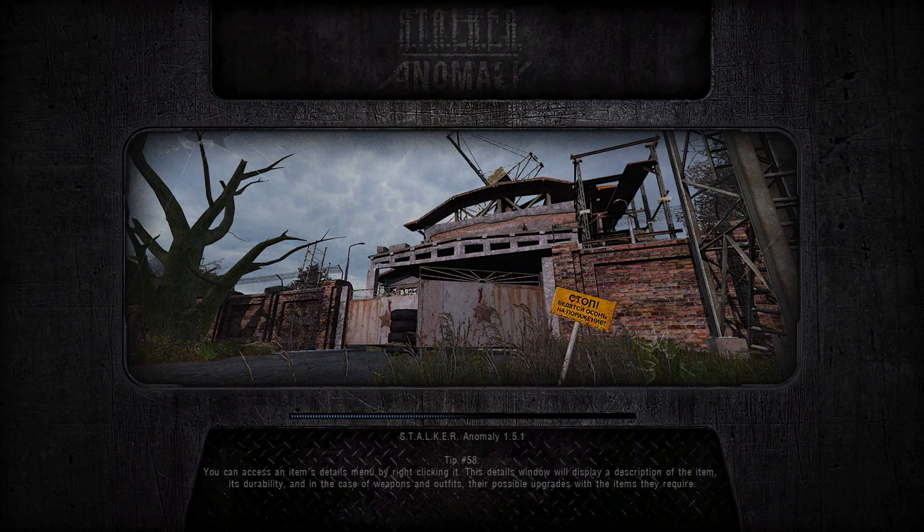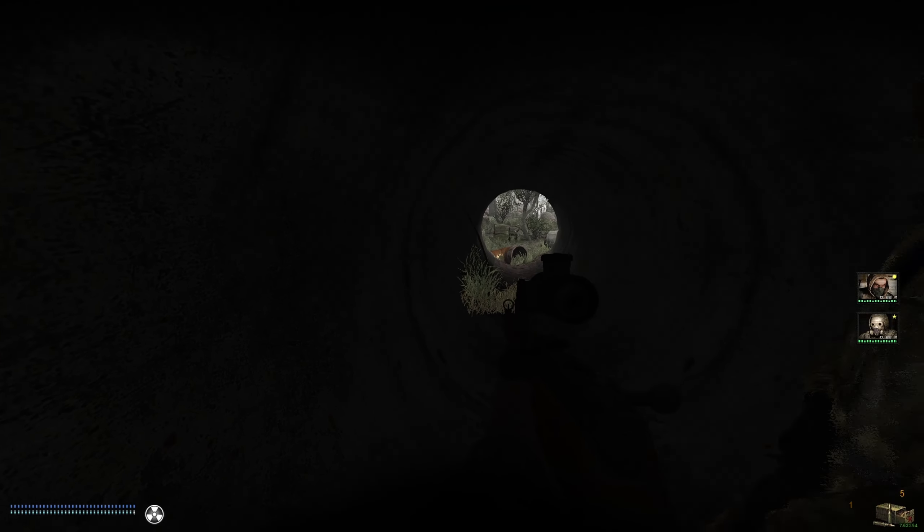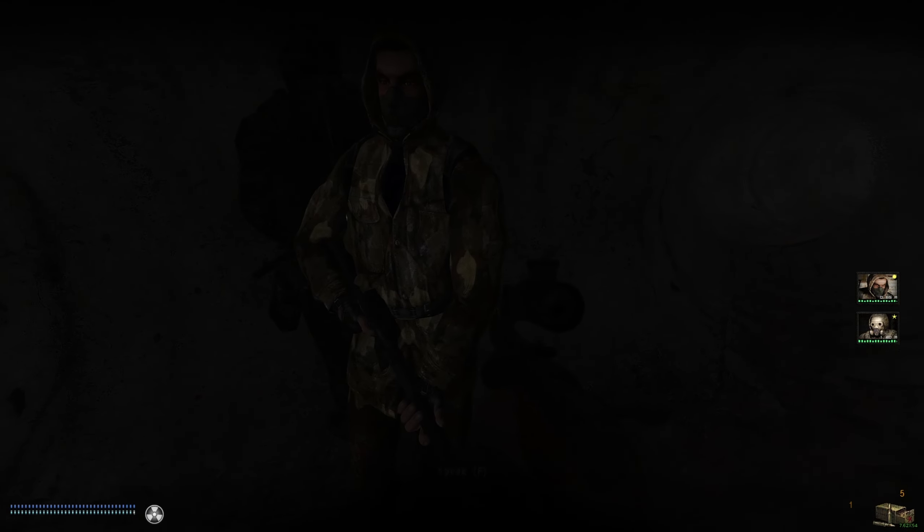Our first stop is going to be Butcher to sell off our goods, and then we're going to go and track down this bounty. There's a white blip on our PDA and we're going to go check it out — because white blips are interesting.